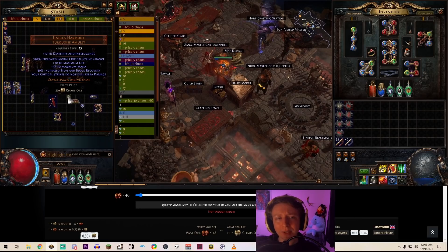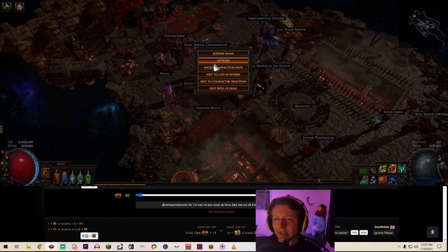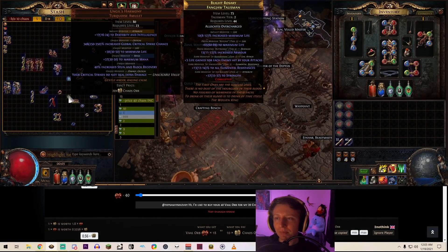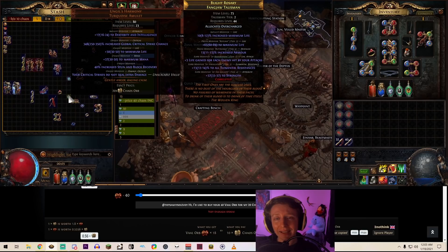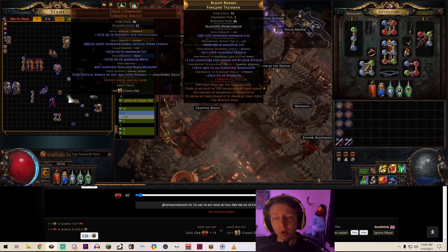For unique items, make sure you have Advanced Mod Descriptions turned on in your UI settings. When you hold Alt you can see the actual rolls on a unique item. For example, the increased global crit strike chance on this amulet can roll from 250 to 350% — that's a 100-point range, so a high roll can add a lot of value. This is a 348 roll I picked up and recognized as high.